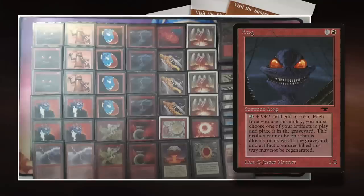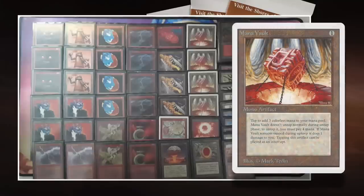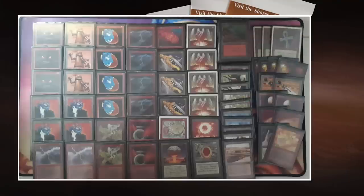ATOG is a creature from Antiquities — 1 red and 1 for a 1/2. If you sacrifice an artifact it gets +2/+2 until end of turn. So it's ideal to combine with artifacts like Black Vise, because later in the game the vise may not be useful anymore and you can feed it to the ATOG. It's great with Mana Vault too — you play the vault, take the mana to cast a Triskelion, and later instead of taking damage you feed it to the ATOG and deal damage to your opponent instead.